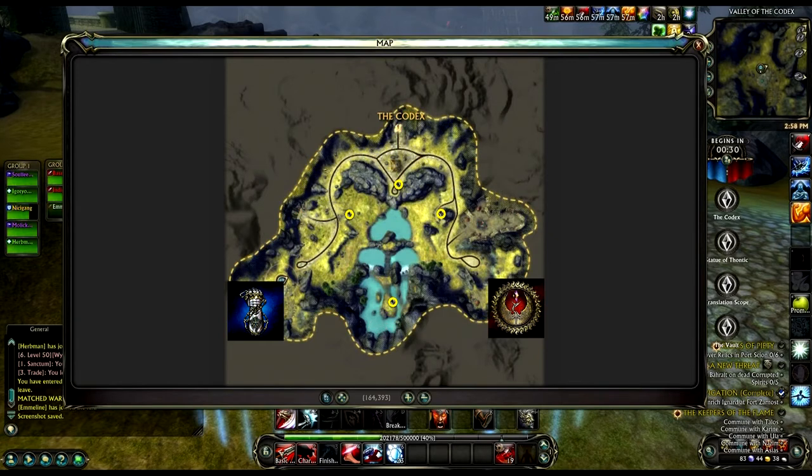Finishing our tour of the map layout are the Power-Up Orbs. There's an orb near each flag: a red orb is north of Codex, west of Thontic, and east of Scope in the Dragonskull. A blue orb is just a few steps south of the flag at Vault. Red Power-Up Orbs increase your attack power and spell power for two minutes, and the blue orbs increase your run speed for approximately 10 to 15 seconds.